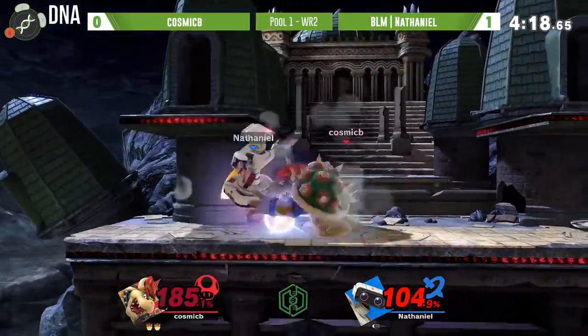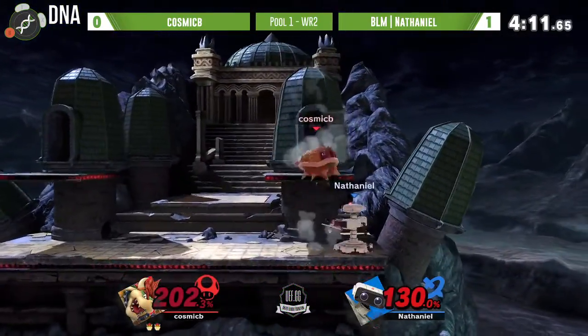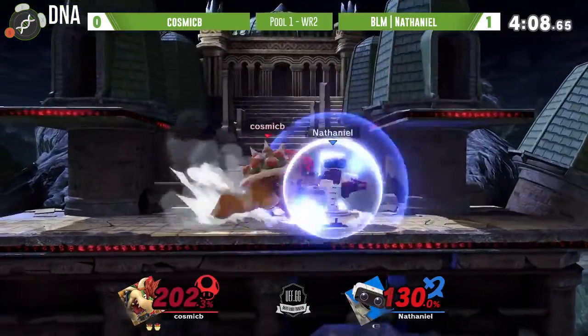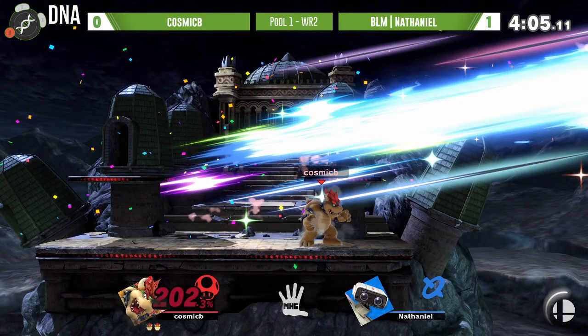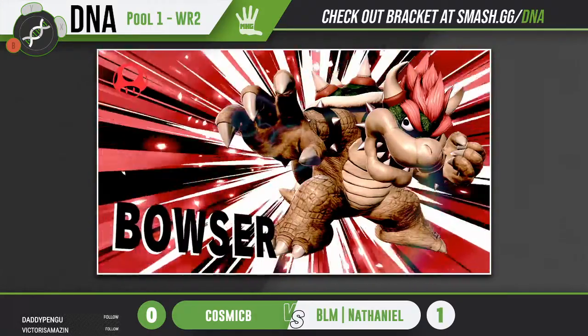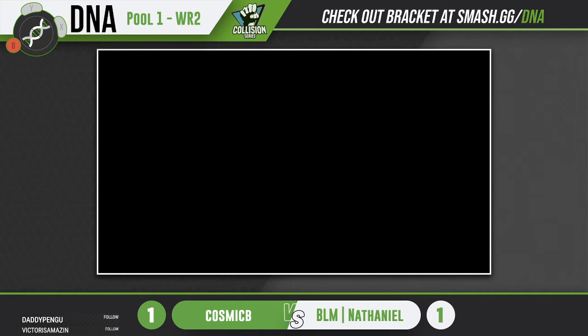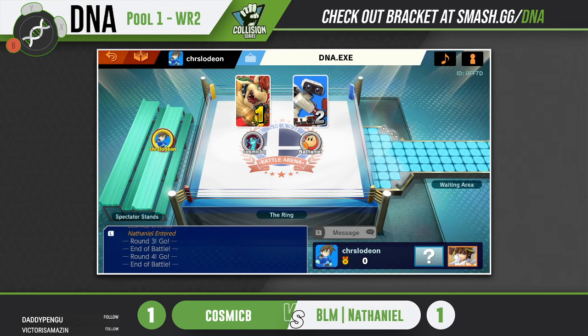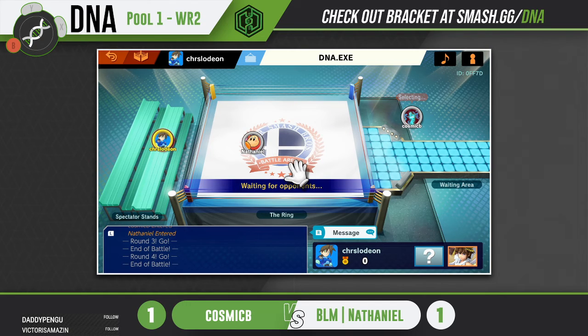You never really know what you're gonna get in early rounds - sometimes the sets are really good, sometimes they're just really bad. But this one has actually looked pretty good. Bracket is sitting at a little over 100 people, so you're going to have to fight through quite a bit to reach the top. Cosmic B gets his game three, his retribution. That game one looking kind of close, but not winning game two does bring it back with a whole stock lead. Nathaniel will have to sort of get himself together - won't be surprised if there's a counter pick for stage.